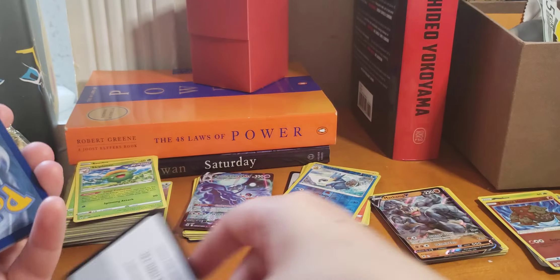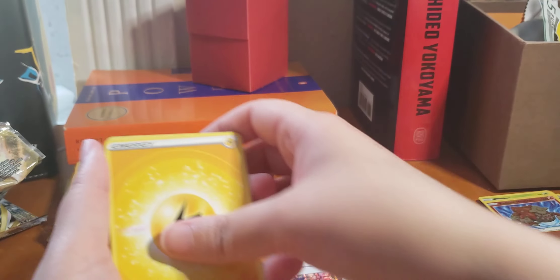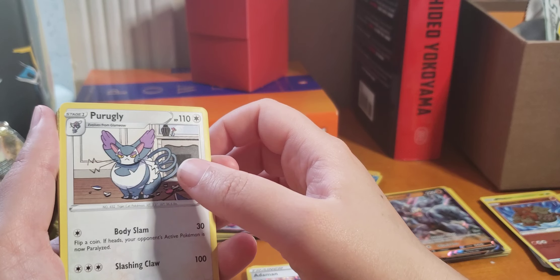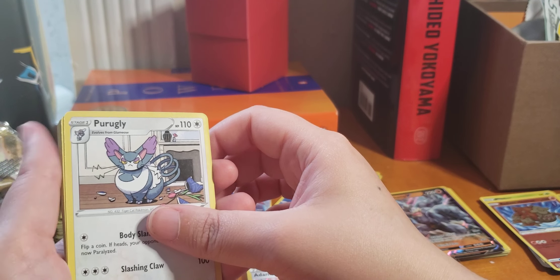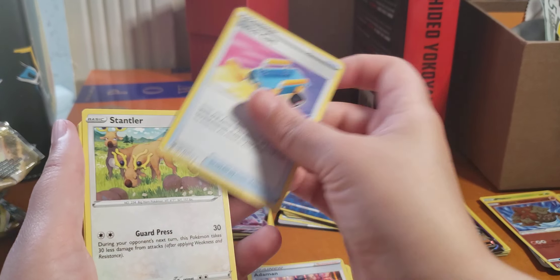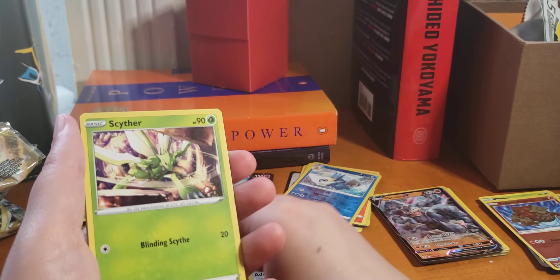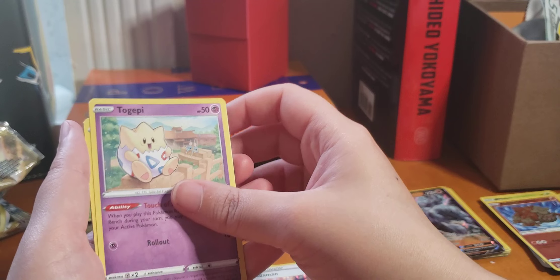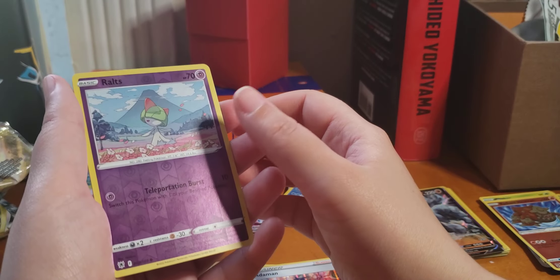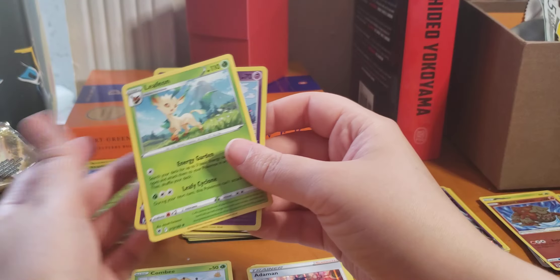Promo. Lightning Energy — oh, there's no Trainer after the energy, that's interesting. Brugly, Azelf, Trainer, Stantler, Qwilfish, Scyther, Togepi, Comfey, Reverse. And a Leafeon — I pulled this one already, but pretty good.